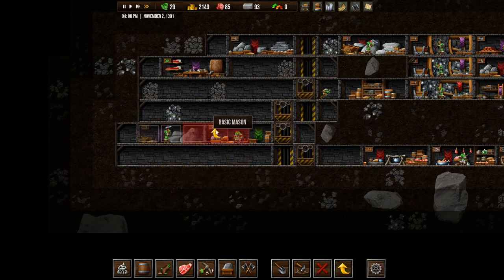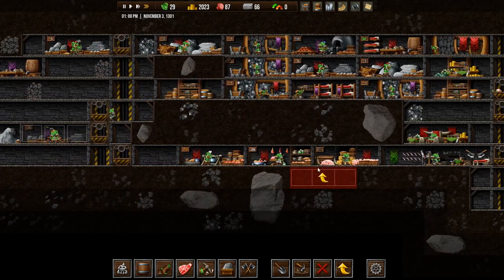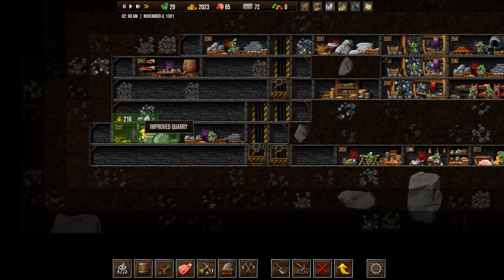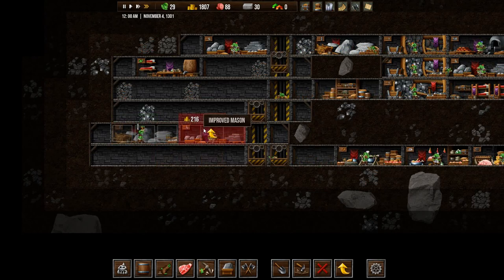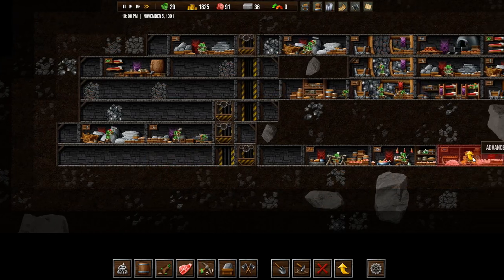And let's upgrade them. The storerooms are quite far away — we'll see. Make an improved quarry, and then we'll make an improved mason as well once we get enough stone for that. As it is very annoying to be waiting for stone all the time.